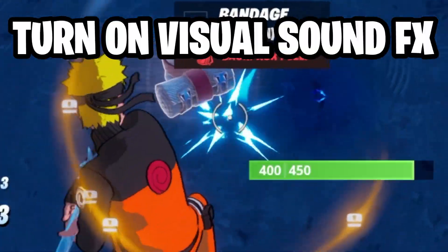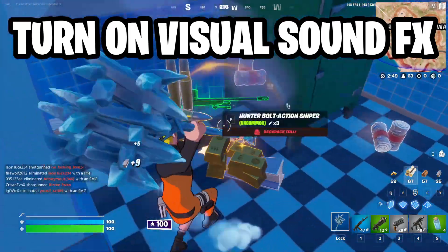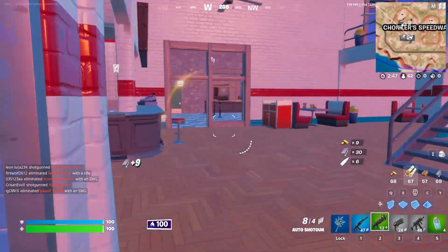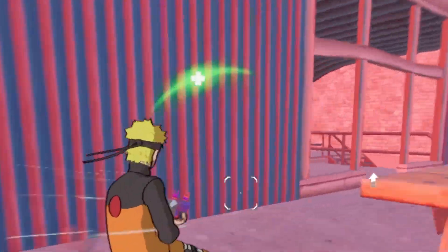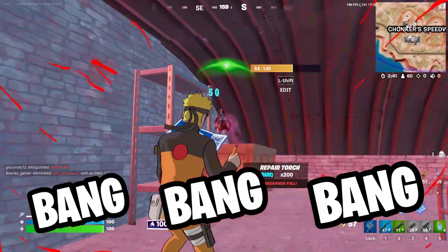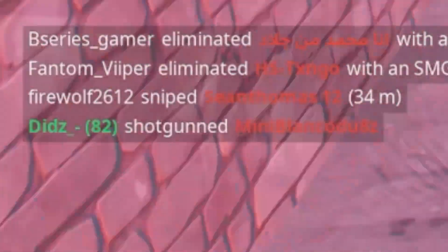One tip is to turn on visual sound effects if you haven't done so already. It's in your settings. You can see chests, footsteps, people healing, birds — you can see God knows what. And this is how I knew that there was a person in this room in the corner healing up. So I get out my shotgun and bang, bang, bang — you're dead. Thank you very much, visual sound effects. You have just got me a kill.